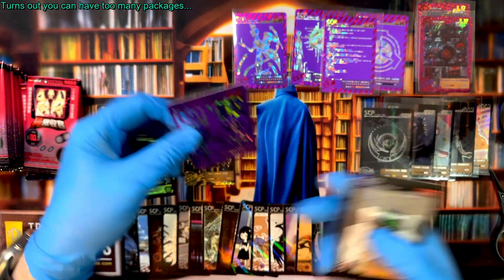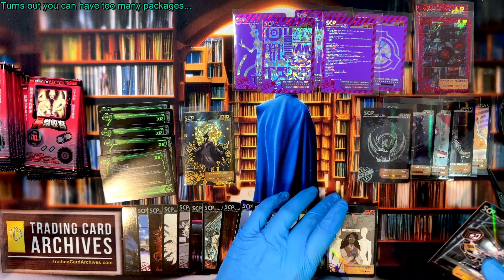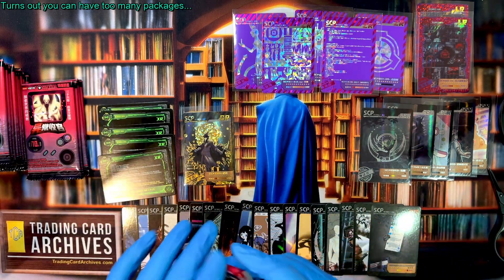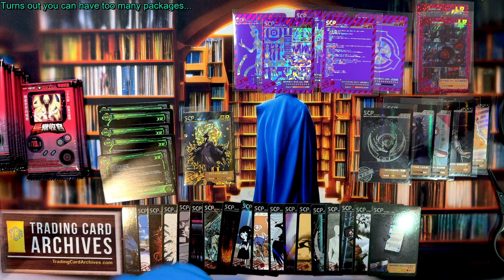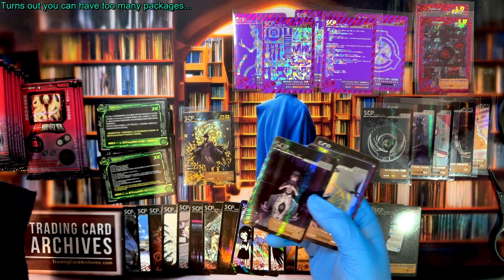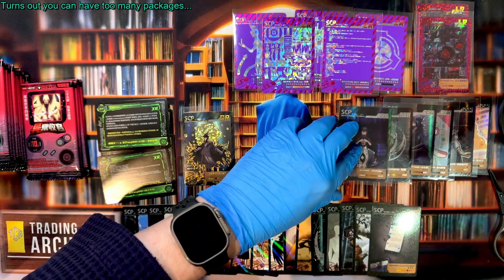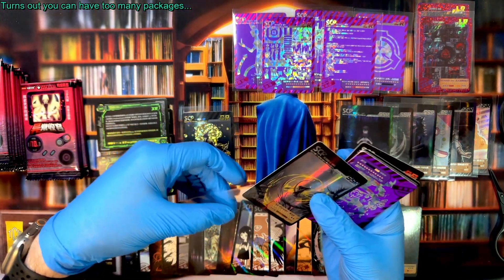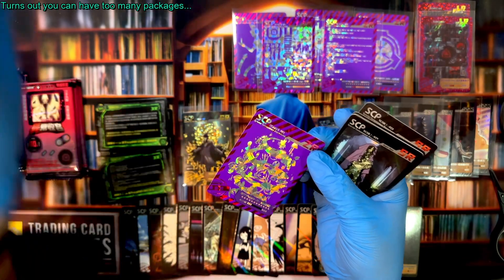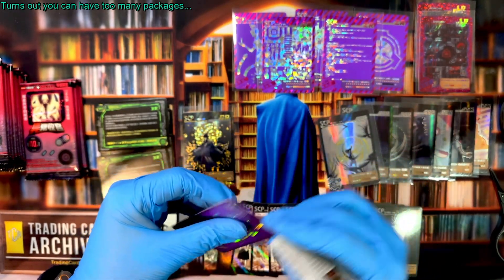Pink is such a rarely used color in trading cards that it becomes really striking in this set when you see it. These cards just look — they really pop. It's that pink color that you just don't see anywhere else. Here's another YCSRS card — and that is SCP-007. I love these line arts with the logos on them, very cool.